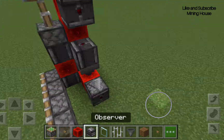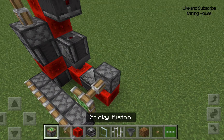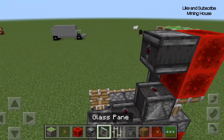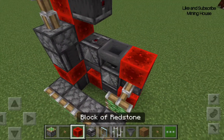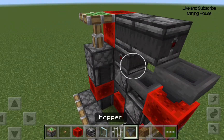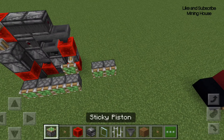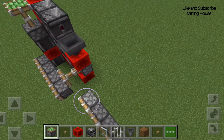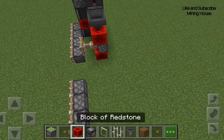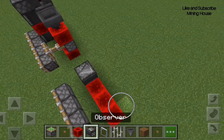Sticky pistons, observer, hopper, sticky pistons, observer, hopper, redstone block, observer, observer, observer, hopper — a sticky piston again. Let's do it again, but that couldn't go in the right spot. Let's make it all powered. And this is going to be my house.